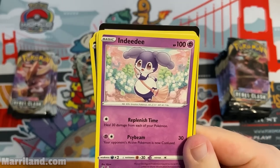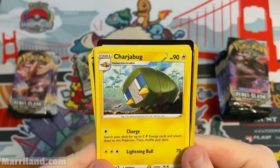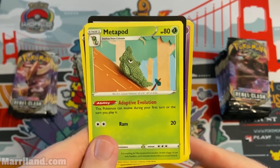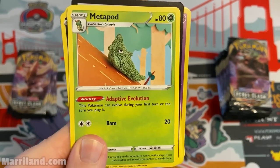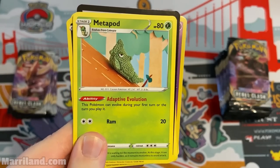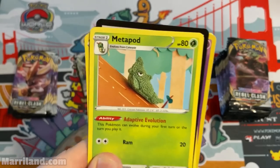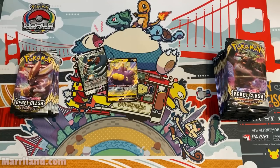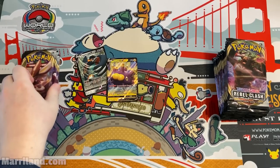Metapod has Adaptive Evolution — this Pokemon can evolve during your first turn or the turn you play it. I love that mechanic. And I really like the art — it looks like a crocheted Metapod.